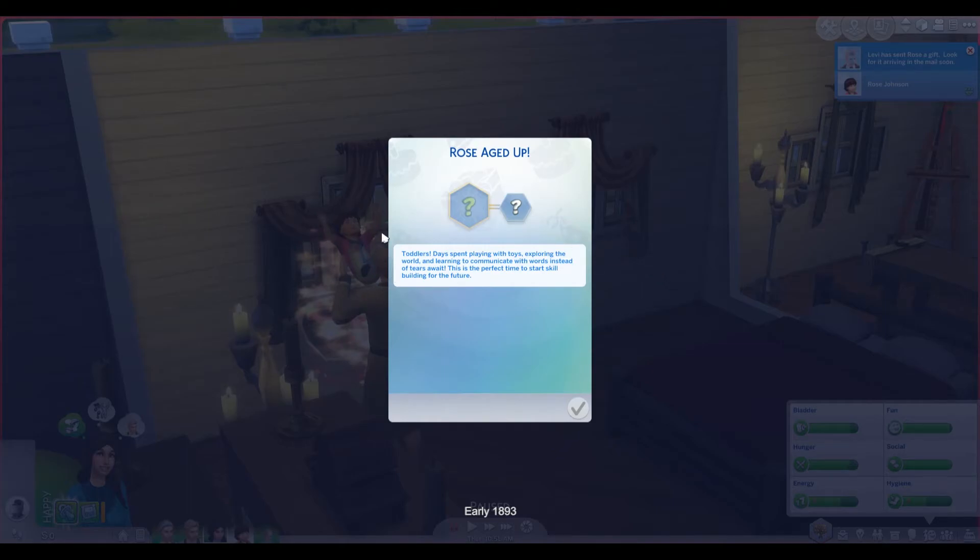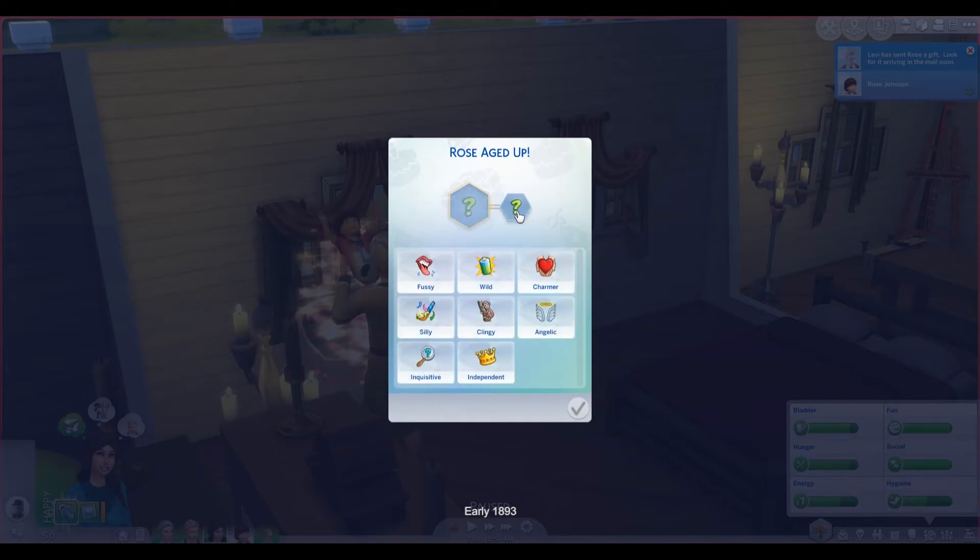We can kind of see her right there — she's got dark brown hair like her mom. Pick a trait. This particular challenge doesn't require any sort of randomized traits, so I'm just going to pick some things this time around. If y'all would prefer me to randomize things, I'm happy to do that — just let me know in the comments below. So I'm going to make her be inquisitive.